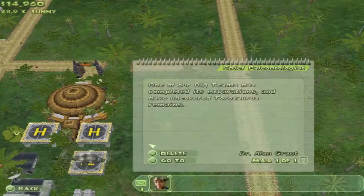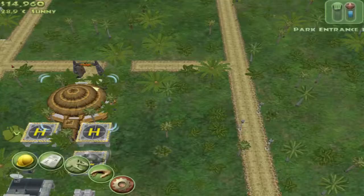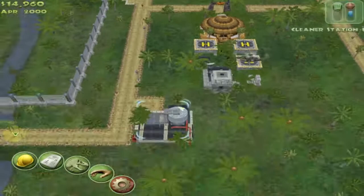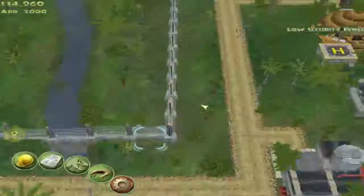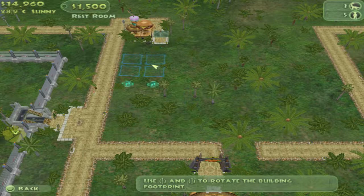What does Dr. Grant have to say? More Taurasauruses — no problem. That one may push us to the 100% limit. Oh, I put the bathroom way too far away. We need a bathroom by our entrance. We will put it right here, kind of right next to the food establishment.